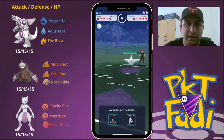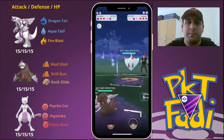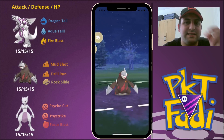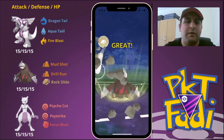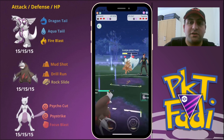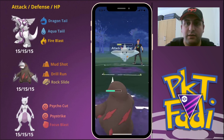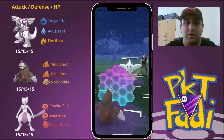My opponent quickly swaps out into their Togekiss. There's a bit of lag in the game which doesn't allow me to make split-second decisions. Even though I tried to swap out a bit earlier, the Togekiss still came in and was able to take us out. Either way, we're going to go in for Excadrill. Excadrill handles Fairy type Pokemon like Togekiss, Sylveon, and Gardevoir quite nicely — another type of counter.